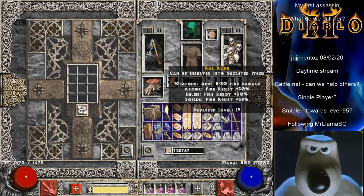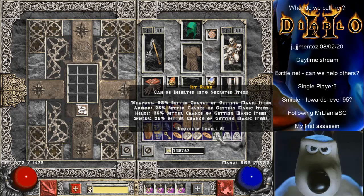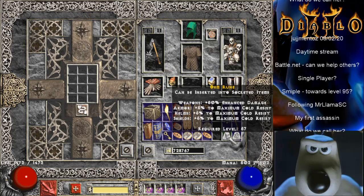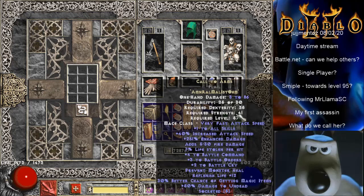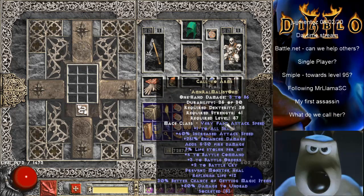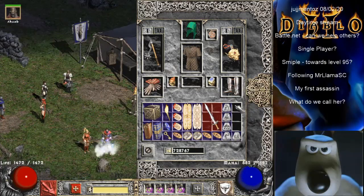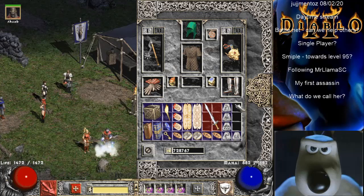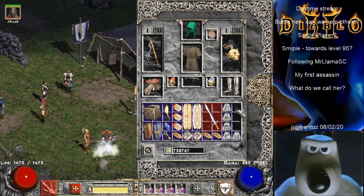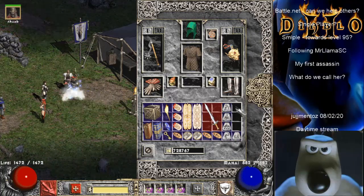Ammon. Ral. Mal. Ist. Ohm. Anything good? 4, 3, 2. We're looking for damage of 380 plus, and attack speed we want plus 36 or higher. So 4,400 and you're going to be very rich.